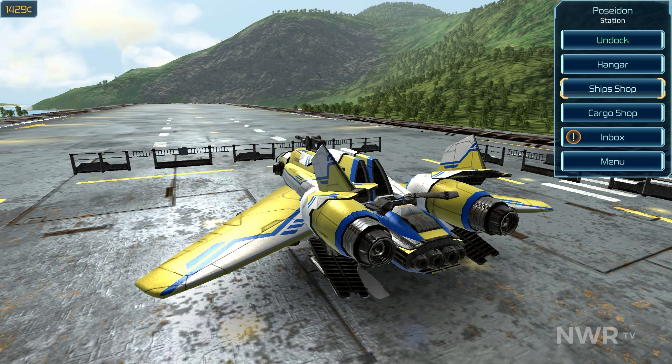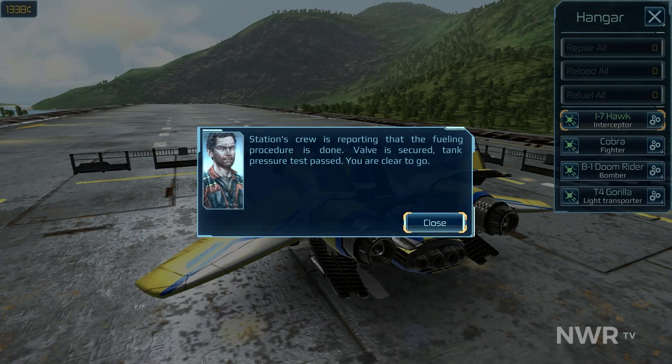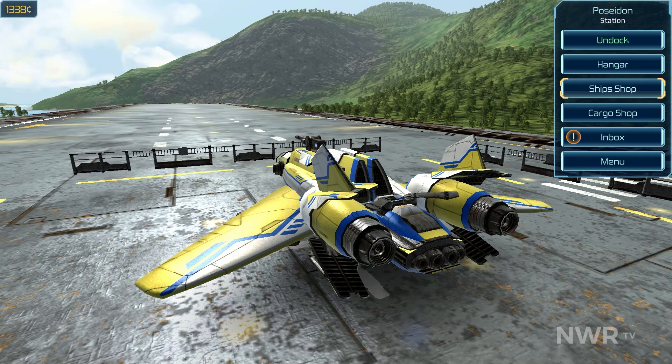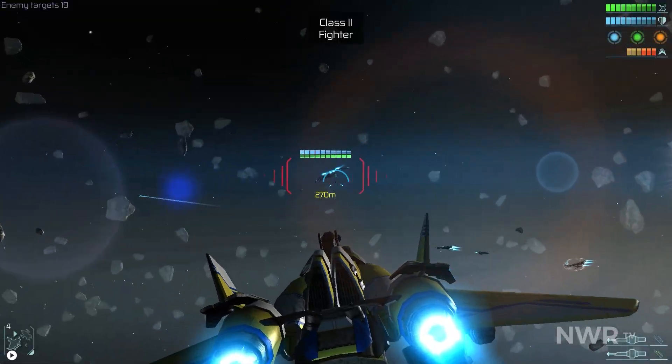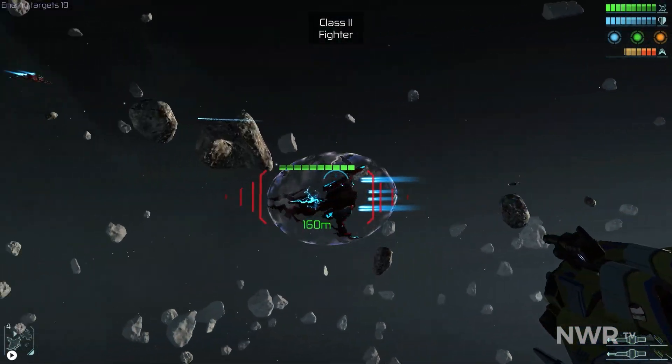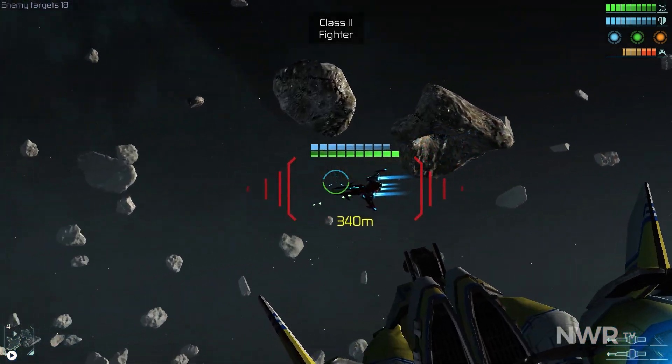Flying anywhere uses up fuel. You can fly slower and use up less fuel, but plotting a course that will take longer than 15 hours will increase your chances of being intercepted by pirates, who you'll have to fight off before you can move on. Unless you come out of this fight perfectly unscathed, you'll wind up needing to repair your ship at the next stop in addition to refueling it.